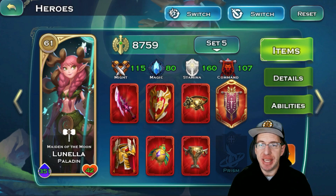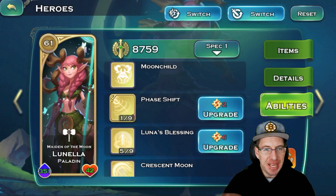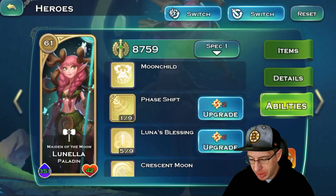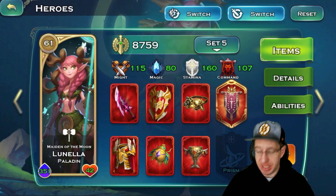Speaking of heroes, let's go over some key heroes for the Sylph race. The first is Lunella. Lunella is kind of the Huntress hero, although she doesn't have a direct mastery connection to them. Under her Phase Shift, she also gains evasion during its iteration, which is prolonged for a period of time. This is actually pretty huge and will just help make everything more tanky. Lunella is a very important hero for Sylph.